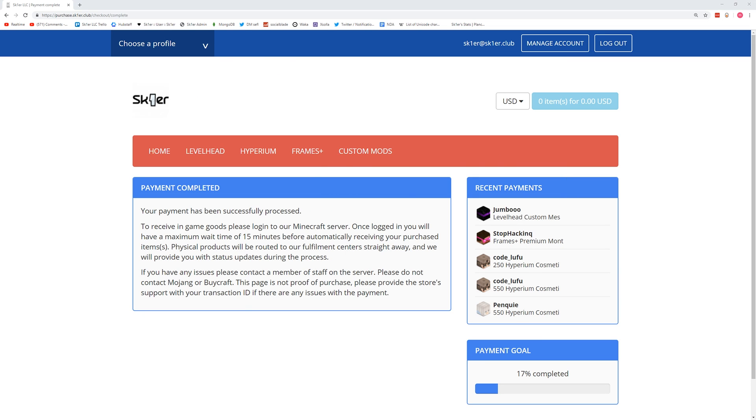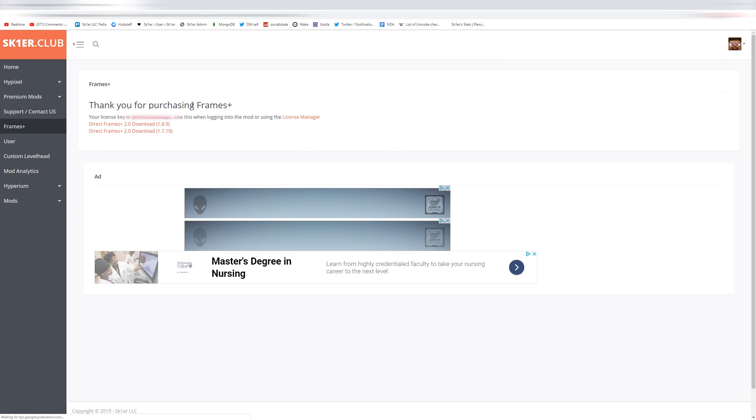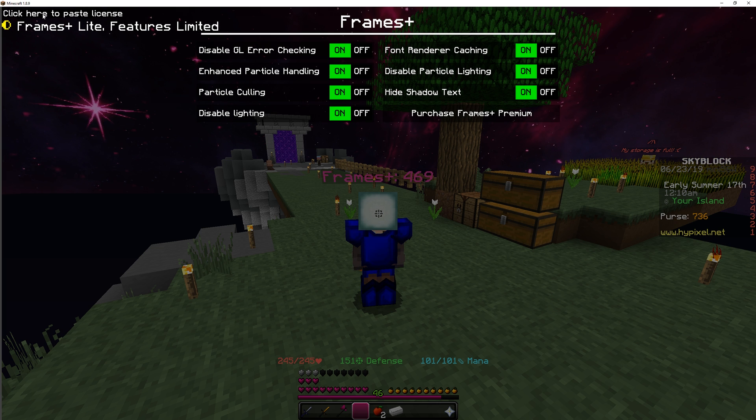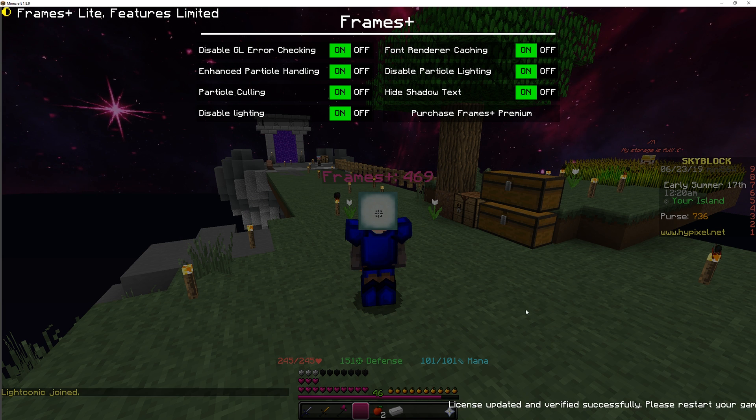Once you've bought it, you go to a screen that tells you that you may need to wait and to check your email. You go to the email from Skier LLC and click on it - it takes you to a special link that gives you the direct download for either version and also gives you the license key. You copy the key to your clipboard with Ctrl+C, or Command+C on Mac. Then in the mod, you click the top left, click 'Paste License Key,' and it says 'Updated license successfully, please restart your game.' Then you close your game.